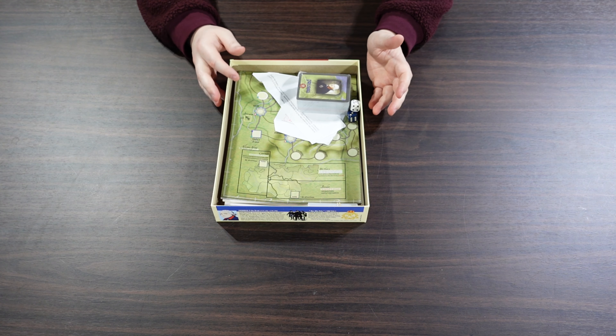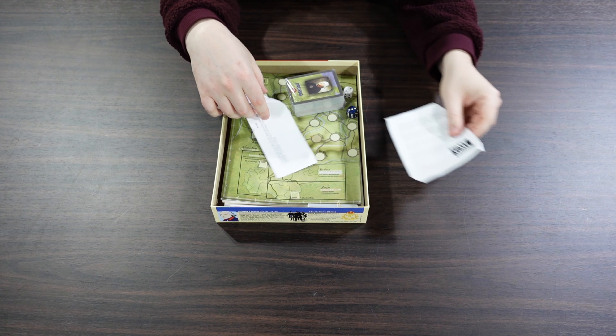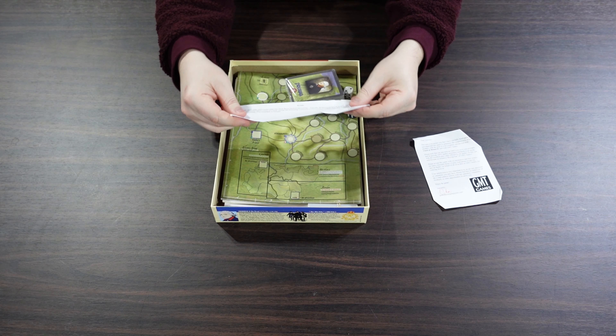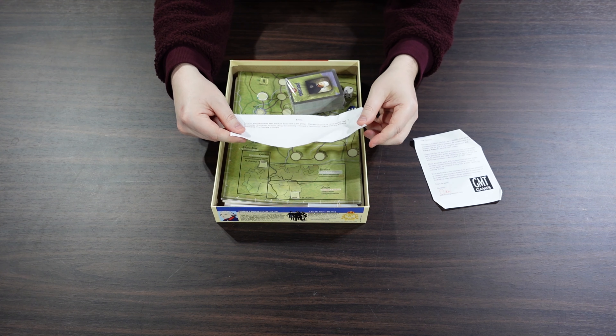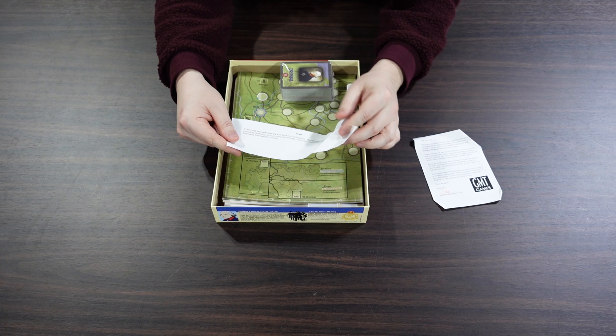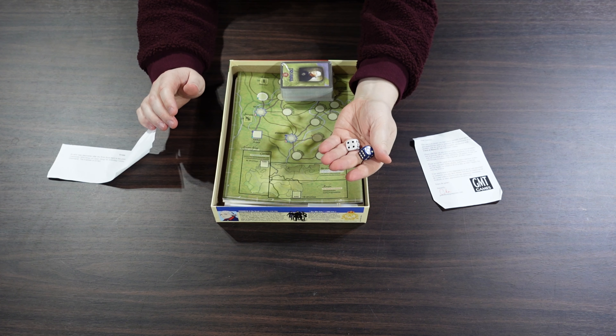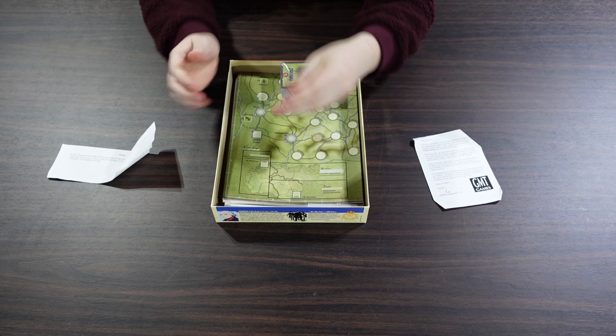I just took the shrink wrap off, and we have a little message from the GMT packer — thank you very much. We do have a singular piece of errata, which is a little beat up because of the big stack of cards that was in here. Then we have 2D6 — one blue and one kind of a marble — these are marble-esque dice, which is pretty nice.